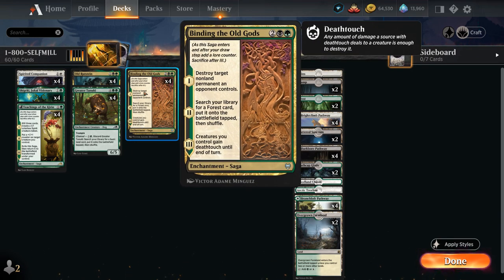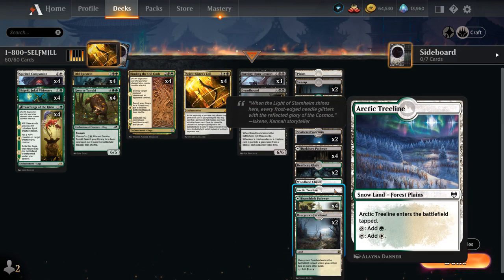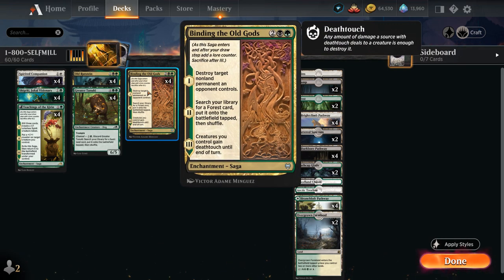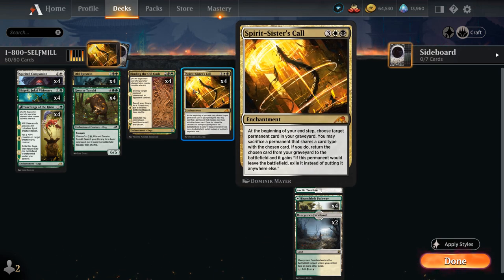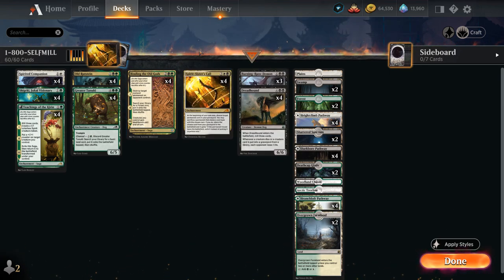Another very important card is Binding the Old Gods — our main removal spell. Chapter 1 destroys target non-land permanent an opponent controls. Chapter 2 lets us search for a Forest card to put onto the battlefield tapped, which is why we include Woodland Chasm and Treeline as dual lands we can search up to fix for white and black mana. We can easily sacrifice Binding to Spirit Sisters' Call to get back a different enchantment, and then later get the original Binding back to destroy another problematic permanent.